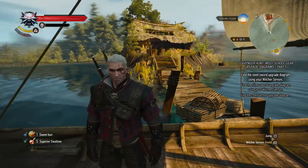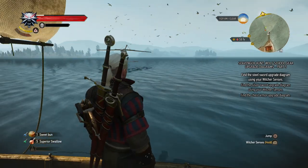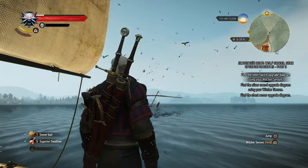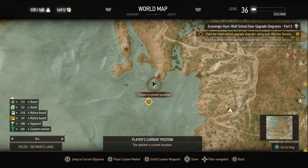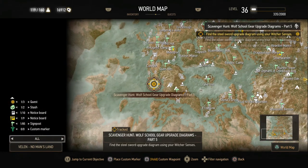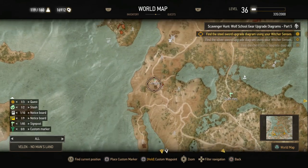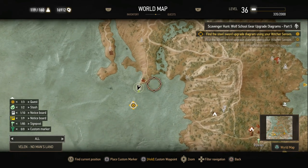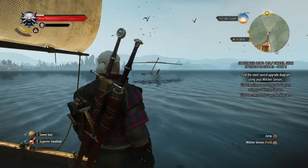So the final two scavenger hunts. First up, the steel sword diagram is out there in the water — that shipwreck you can see, that's where we need to be. I'm gonna show you on the map. It's in the southwest corner of the map. Let me zoom out a bit. It's right there in the water at the end of this little peninsula, to the south of Condyle. There might be a few other markers in the neighborhood, but I haven't found those yet. So let's go out into the water.